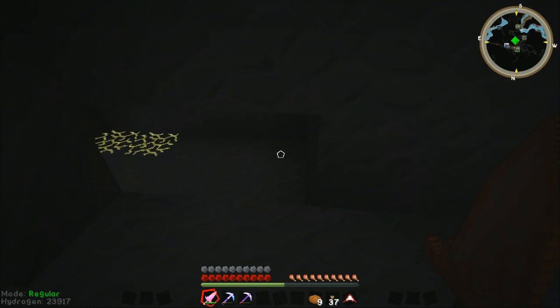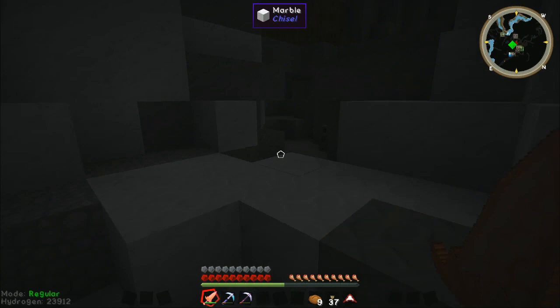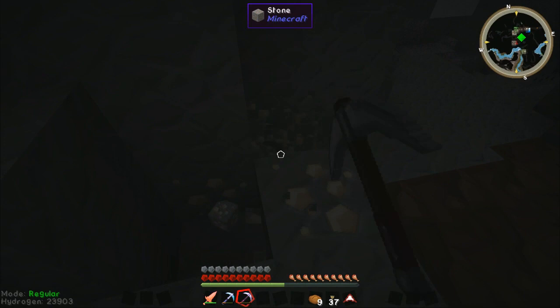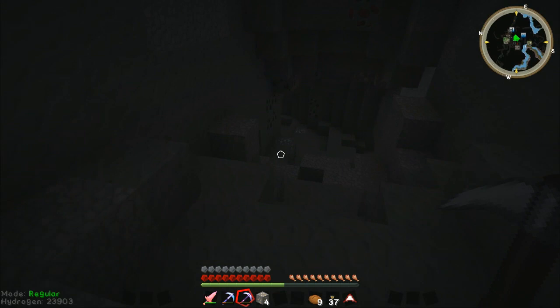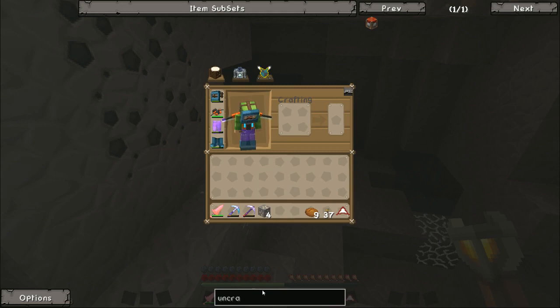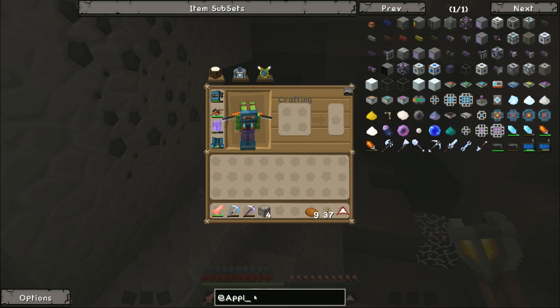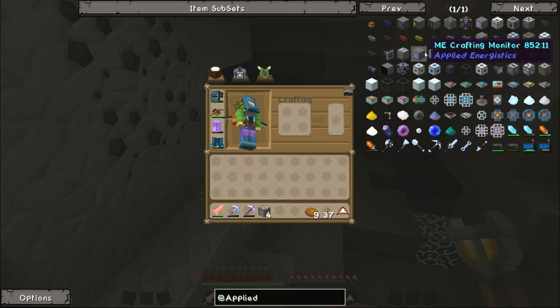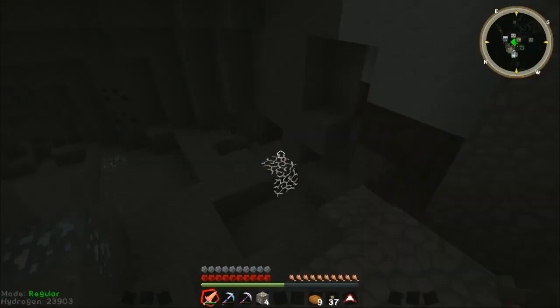We're at a really high level at the moment. We've got to go down quite low before we find anything useful — that is the only problem. We can get more iron, which will be useful — iron is always useful. I'm hoping our quarry is going to pick up some iron when it starts getting lower down. The other thing I do need to make is the system that lets you put stuff straight into your ME system from a quarry. I can't remember what it is — I think it's ME interface. I think that's the storage monitor, maybe.